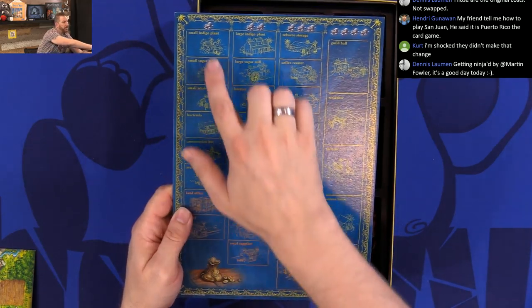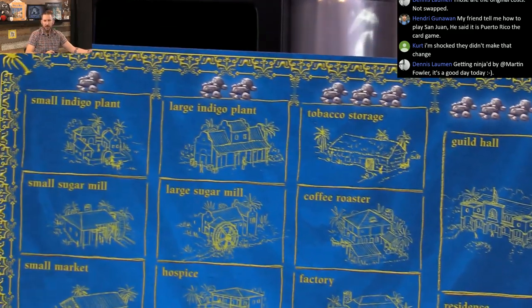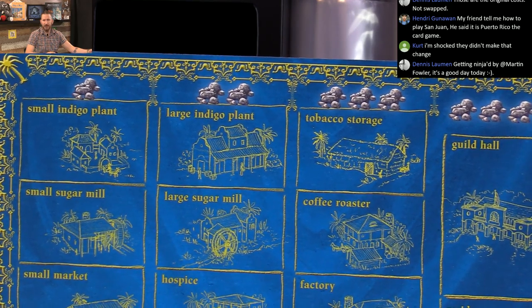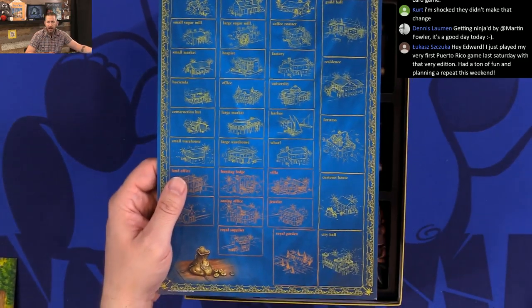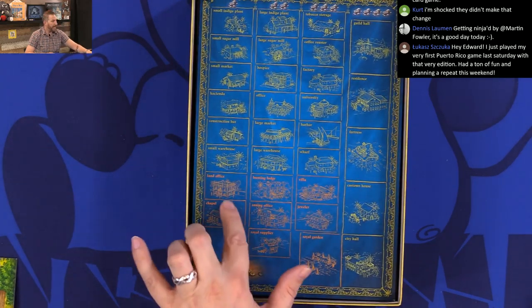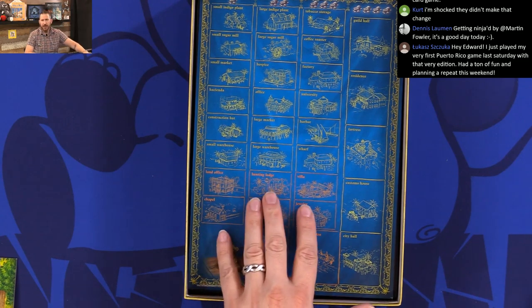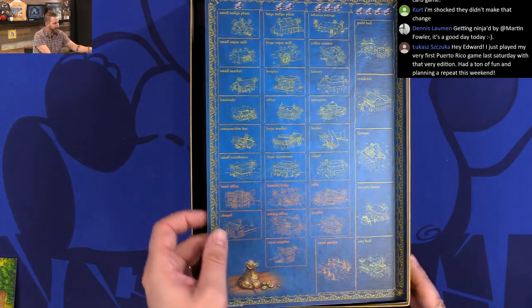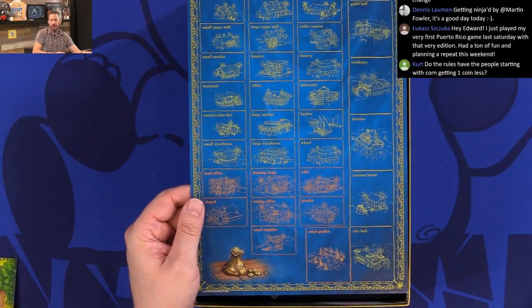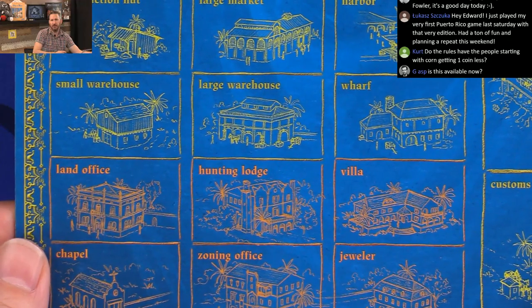It has all the buildings. I do like that they incorporated the Nobles stuff in there as well. Down here, all of these have a kind of copper-ish, gold-ish color for the Nobles expansion buildings. So you don't have to have those off the board now — that's a nice touch.